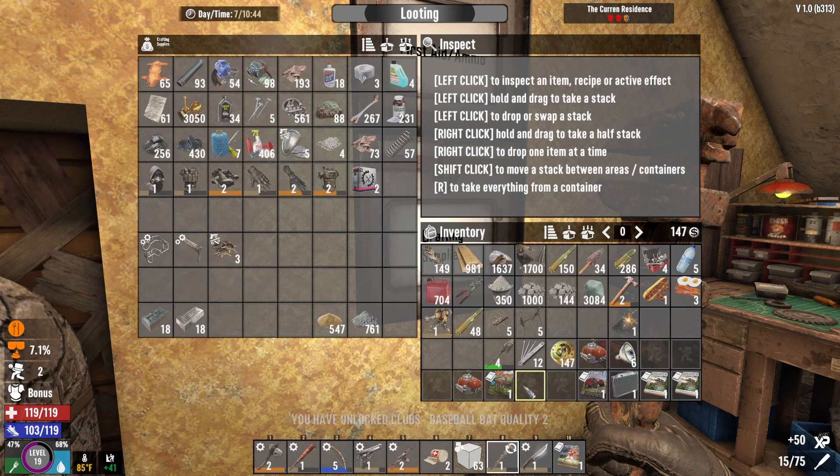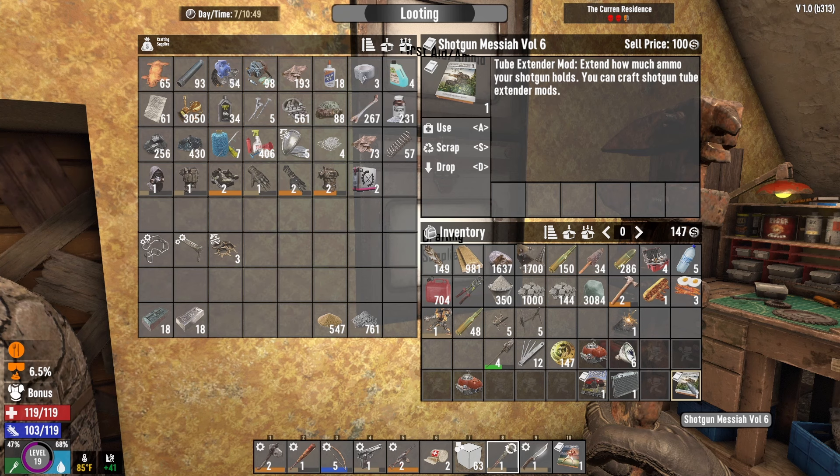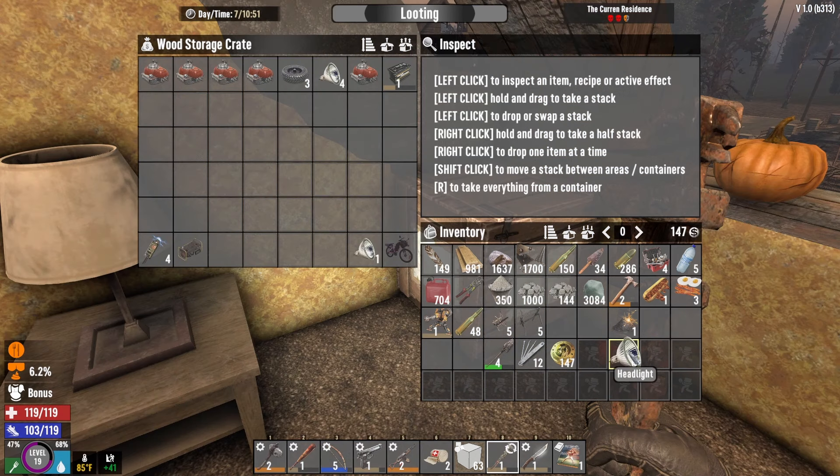Let's read the books that I found. I found a Big Hitters — oh my gosh, we can make a quality two baseball bat, we're gonna do that. We can make a quality two wooden bow, we're gonna do that. Shotgun Messiah volume four means we can now craft shotgun slugs, and volume six means we can craft the shotgun tube extender mod. We found a vehicle mag too. I'm sticking these engines that we found in here — so many engines. We're gonna need some of those tonight. I'm so excited that we found that wire tool.